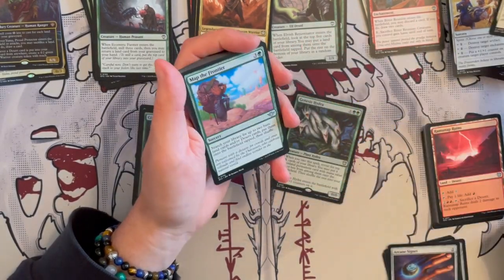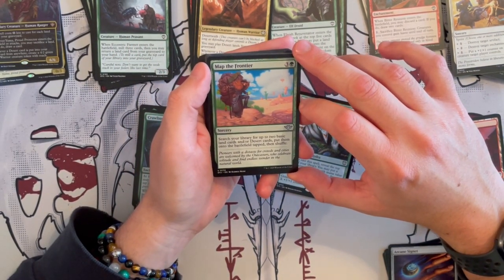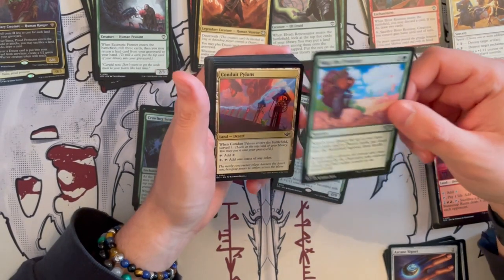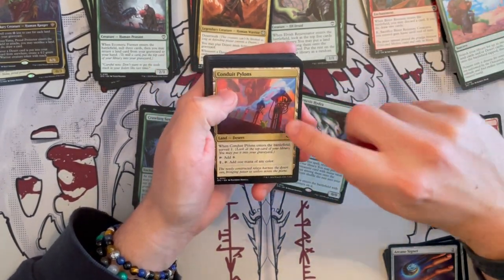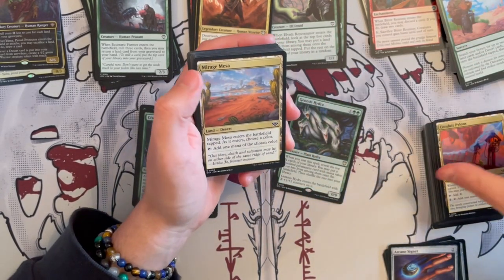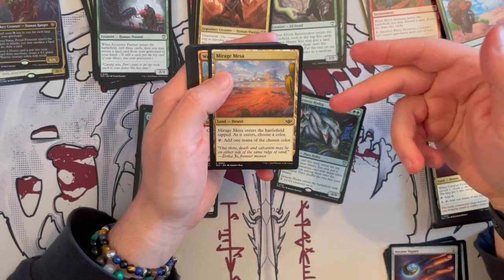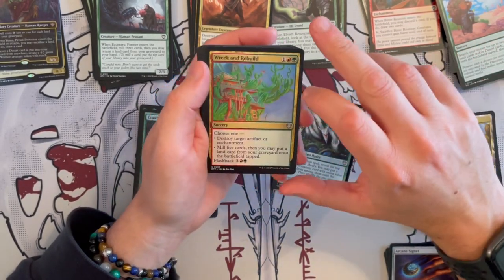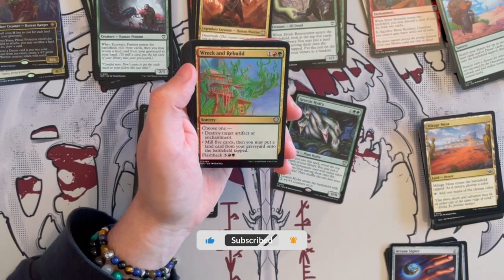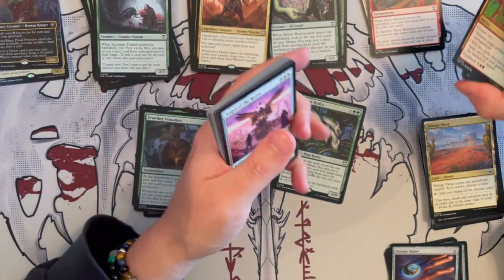Then we have Bovine Intervention — you destroy an artifact or creature. There are better ways to do this, but it's a fun one. Map the Frontier is a sorcery that costs 4 — search your library for up to two basic land cards and/or deserts. That second part is great — put them onto the battlefield tapped, then shuffle. Very, very important because of the deserts. Then we get the Cond Pylons — you surveil one, then tap to add one generic, and you can cycle through a mana of any one color. Mirash Mesa — another great one. Wreck and Rebuild is a sorcery that costs 3 with Gruul in the cost — choose one: destroy target artifact or enchantment, or mill 5 cards, then you may put a land card from graveyard to battlefield tapped. And you can flashback it.